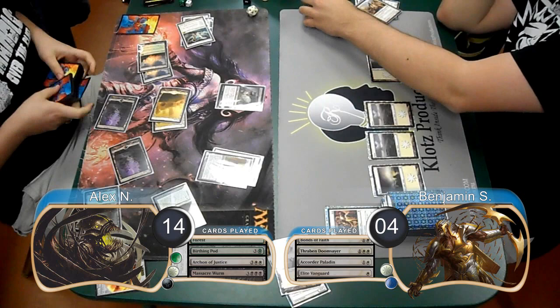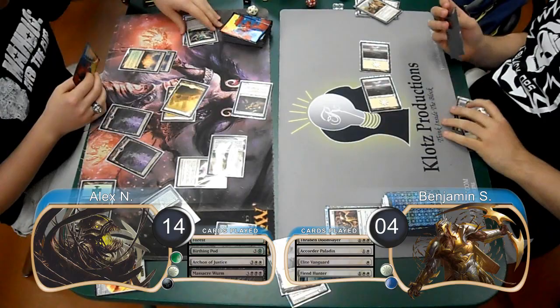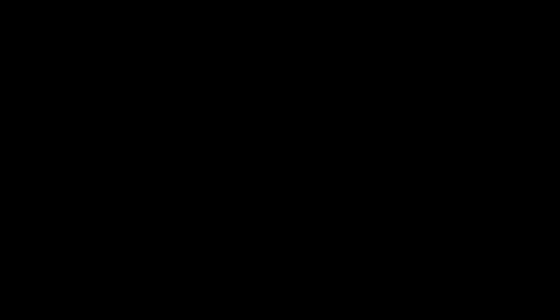Ben exiled the Massacre Worm with a Fiend Hunter. Then Alex just made another Mirran Crusader with his Mimic Vat and attacked. Ben then decided to go ahead and scoop it up, giving Alex the win for the game and the match.